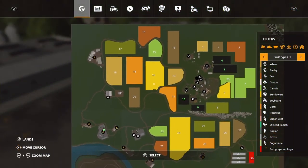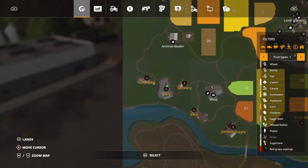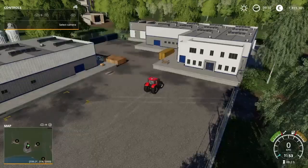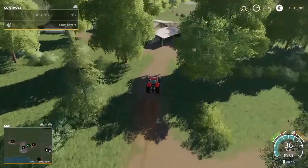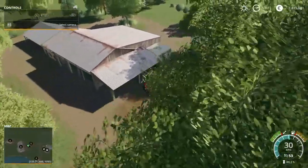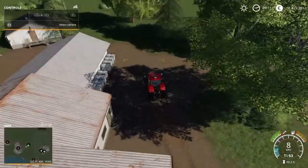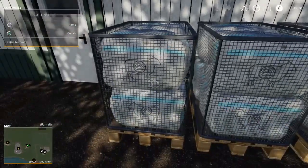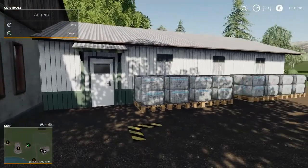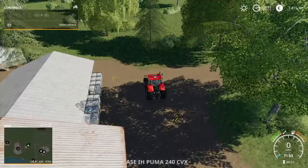Let's see where we've been - we started at the farm, went to the biogas plant, animal dealer, Smith Mill, dairy, and now we're going to the spinnery. At the spinnery, it doesn't say any prices on either wool or cotton. There is a trigger here and there are wool pallets here, but at the sell point there's nothing about wool or cotton - so that's strange.